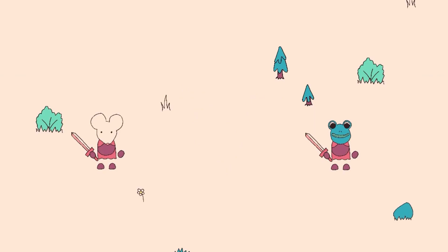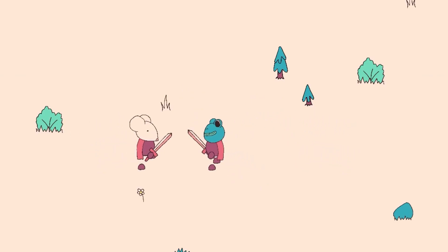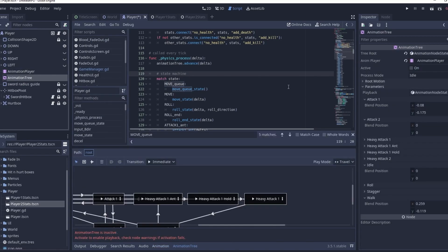I had an inconsistent animation bug, where attempting to play an animation such as rolling twice in a row would cause the animation to freeze on its final frame, due to the animation not resetting to the beginning before being played again. After many hours of banging my head against a wall, I managed to fix this by setting the process mode of my animation tree and player to manual, and advancing the animation tree inside of my physics process.